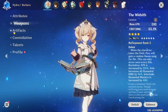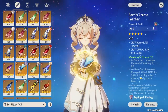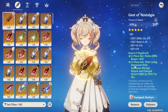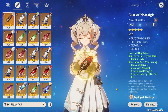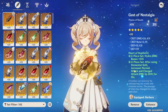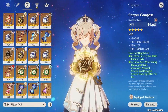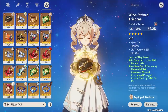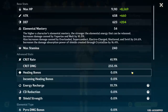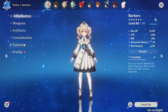For a nuke Barbara build, Widsith is very strong. Artifact-wise I run the four-piece Heart of Depth. Overall for Barbara, four-piece Wanderer's is usually better because you get 35% charge attack damage and elemental mastery. Heart of Depth can give more damage but only after you use your skill, and Barbara's skill has a very long cooldown. For nuking, I have better substats on Hydro and I prioritize crit rate and crit damage on everything, with ATK% on the sands, Hydro goblet, and a crit damage circlet.